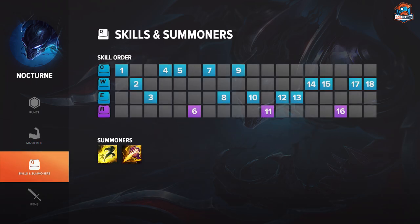For skills on Nocturne, I take Q at level 1, W at level 2, E at level 3. Then I max Q followed by E, and W last.